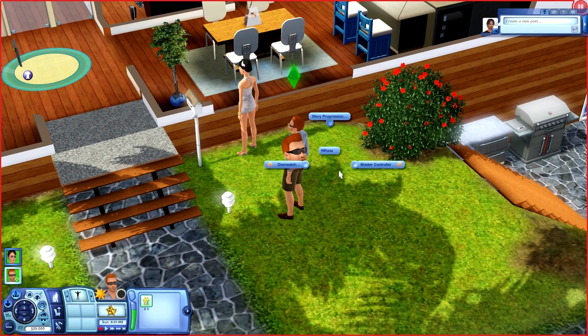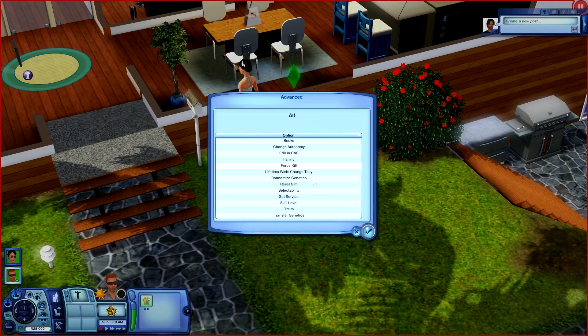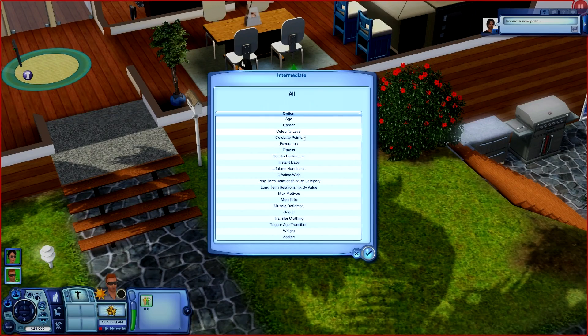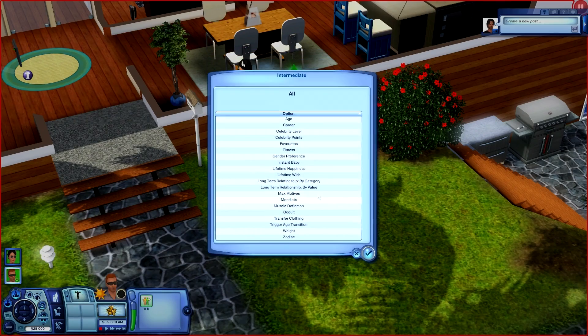There's so many different options. Under Intermediate, if you do not want your Sim to be a celebrity and forgot to turn celebrities off, you can change his celebrity level — take him from whatever star he is back down to zero. Or if you want to start off as a celebrity, you can do that too. You can also give them an instant baby, set his career, set his career level — just about everything. Master Controller is your friend; it will help you if you have a crash and need to restart your game.